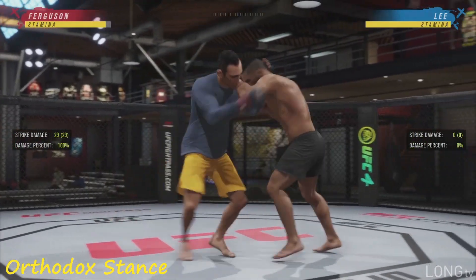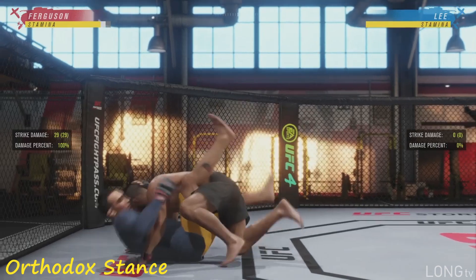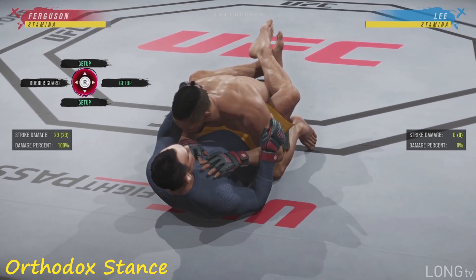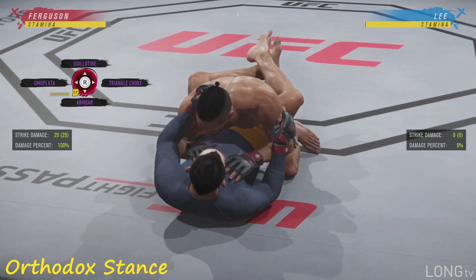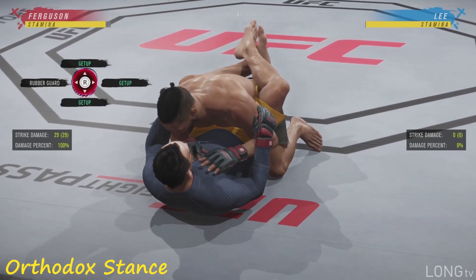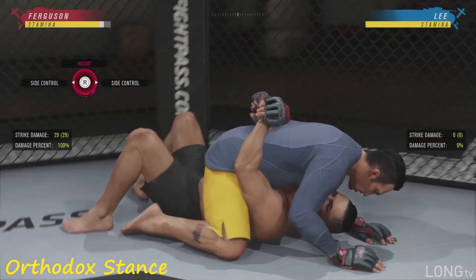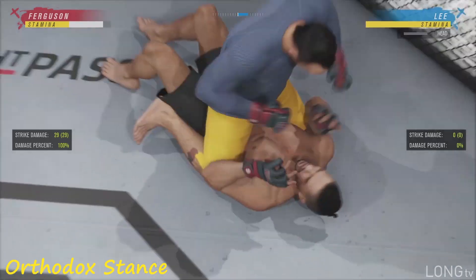Another really cool thing you can do with over under: you can pull guard. Hold RB and press the jab button, which is X. A lot of y'all might be wondering what's the point — it's really good if you have somebody that's good off their back, like Tony Ferguson, Nate Diaz, Brian Ortega. Tony Ferguson has four submissions — Kimura, Omoplata, Guillotine, Triangle. If you hold RB and press Y, you can pull top mount — that's a dominant position, you can end the fight in here in seconds.